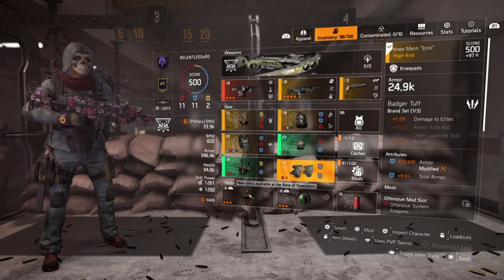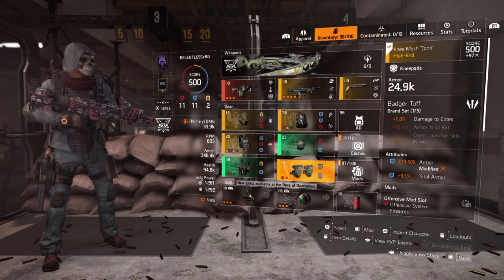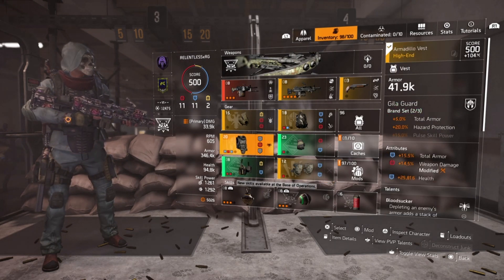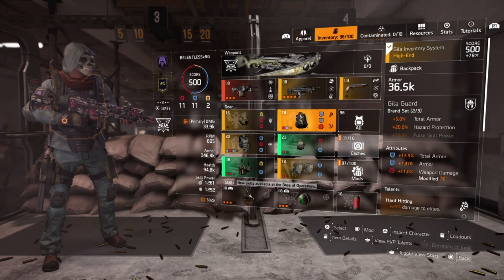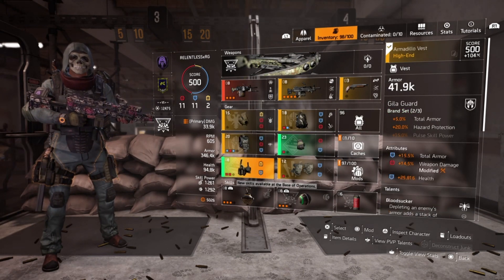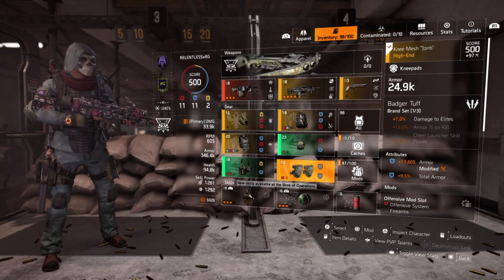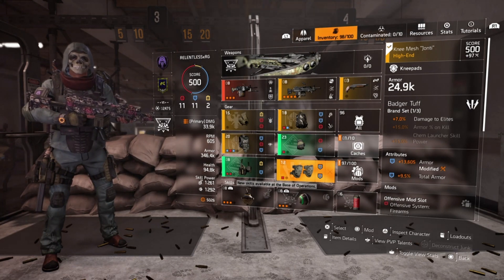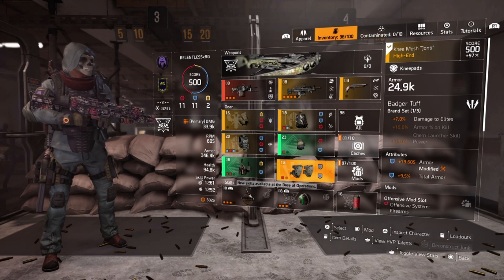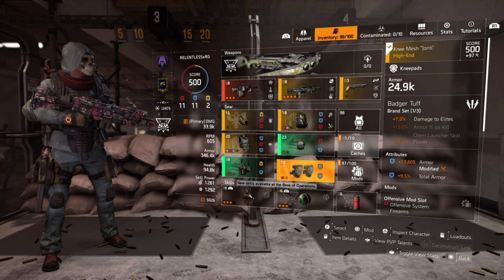I'm more or less a DPS player when it comes to PVE, and this build gives you tons of DPS. Starting with the main components: two-piece Heligard, two-piece True Patriot, one-piece Petrov, and then this is more or less a filler piece. You can go to the third piece of True Patriot to get the Red, White, and Blue debuff, or switch out to any kneepads with whatever talent you choose.